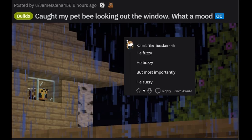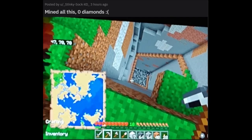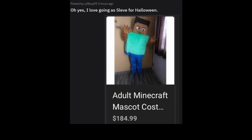Creeper painting I made with watercolors a while ago — it just looks like the real creeper painting. Keep up with your drawing! Zero diamonds — not stonks. Oh yes, I love going as Steve for Halloween. Adult Minecraft mascot: $184.99.